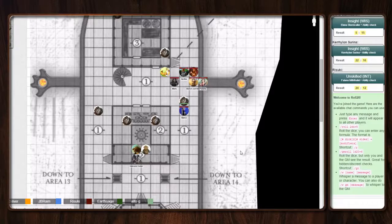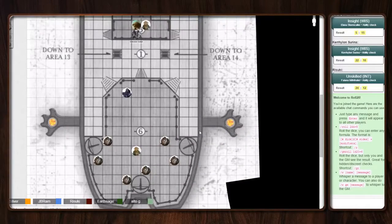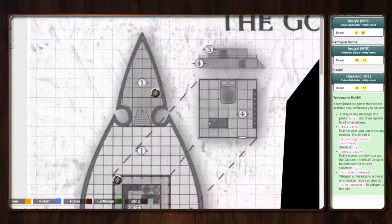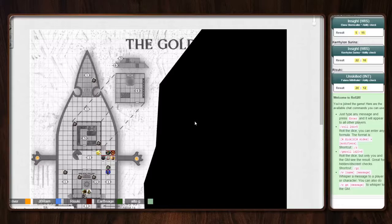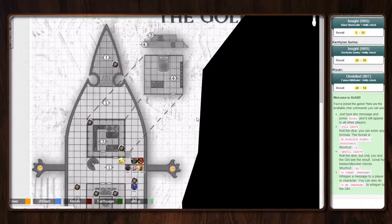But yeah, this is in essence the ship. Fog of War — you don't want to be off the ship. This year is the Golden Dragon, which is the ship. I'm going to wait for everyone to get back before I really describe it, but pretty much what you see is what you get for the most part.